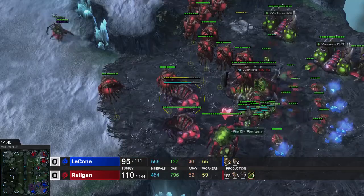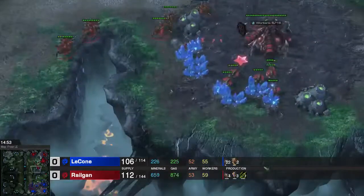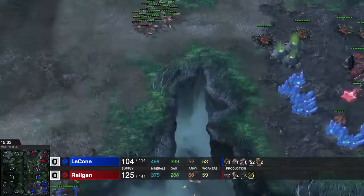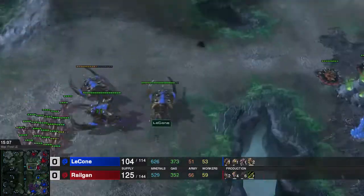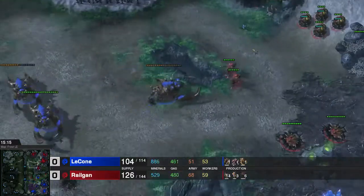I do not stop building lurkers though. I get the ranged attack upgrade so the lurkers do more damage. I got my 4th base up. He is still building his own 4th base. Going for this counter-attack. Zerglings are absolute trash against Ultras, but lurkers are pretty good.